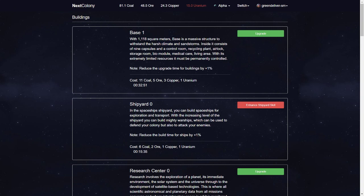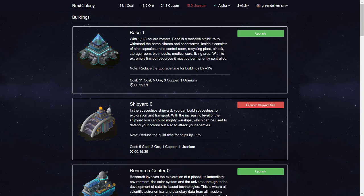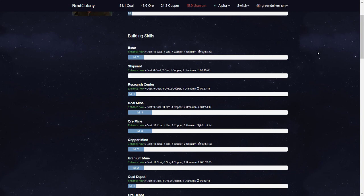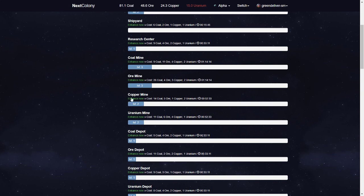I learned the base upgrade. Where do you learn that? You learn that in skills — first you need to learn your skills, and they are here. So, the base, shipyard, research center, coal mine, ore mine — the basics of every build game. You need to have your resources, your depots, and the research center to research better stuff, and the shipyard to build your ships.